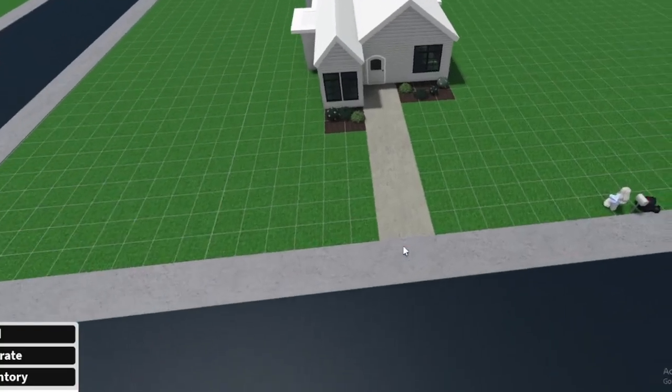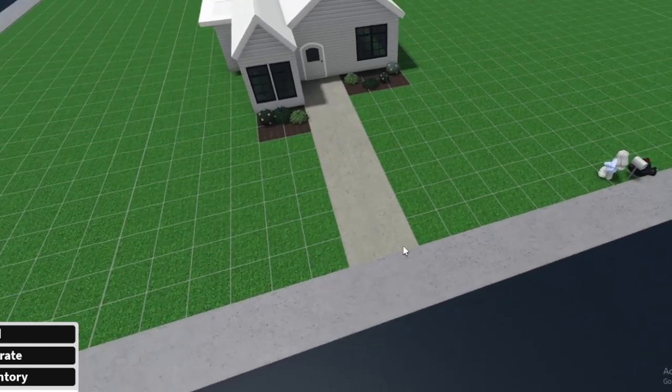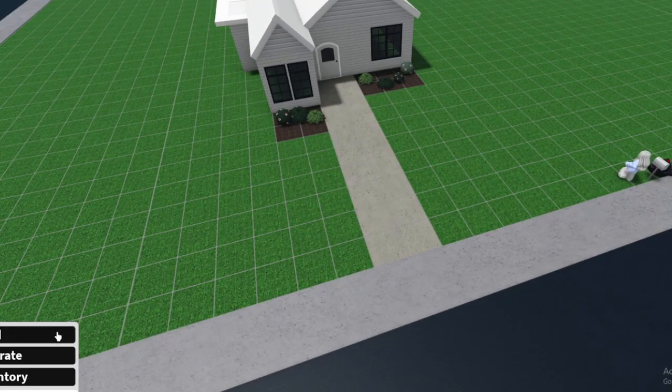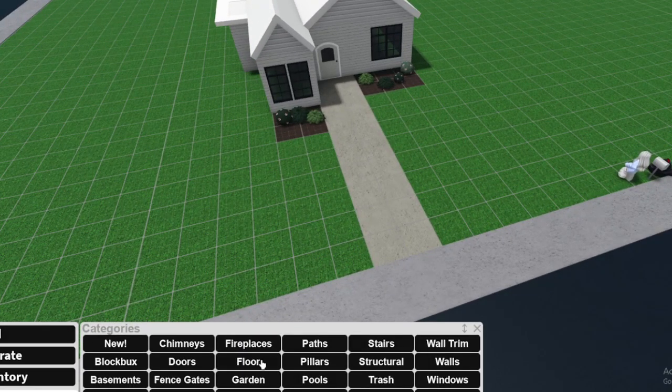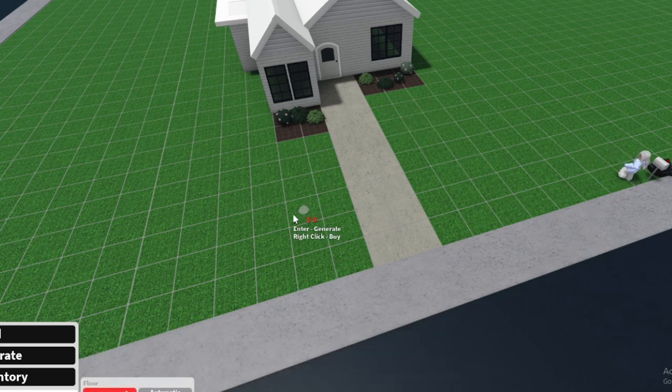Now that we are in build mode, I have this cute little house that I've done a video on for this example. The first thing we want to do is go to Build, and you're going to want to go to — surprisingly — the floor option. Now that you have your little floor dot, you're going to want to go down to Floor, and there should be a place where it says automatic placement.